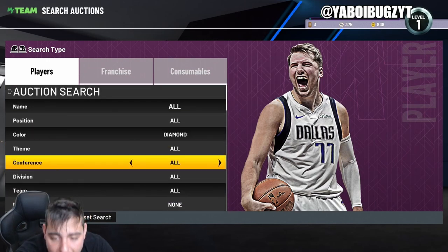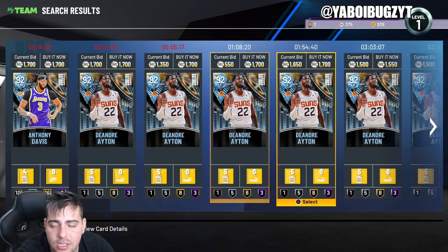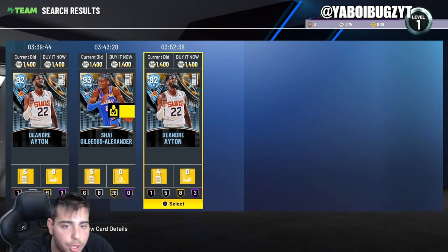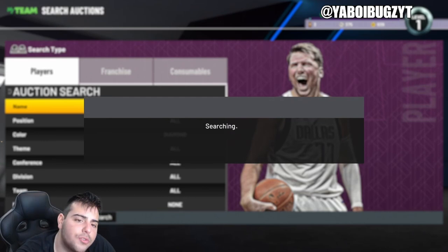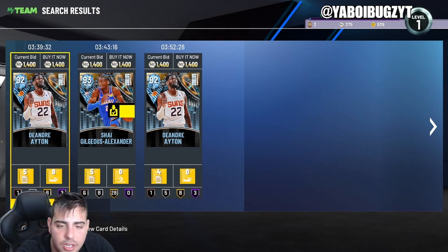This next filter is very good for investing if you have MT to burn and want to make real MT with patience — the diamond filter. Most diamonds are selling for over 2K, so if you get cards for around 1300 and sell them for 2000 to 2200, you're going to make around 500 to 1000 MT clean.